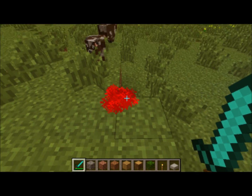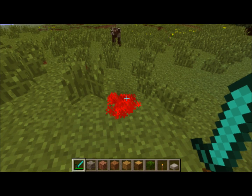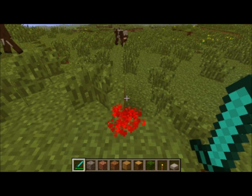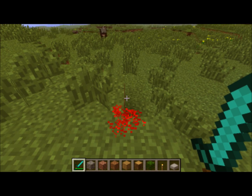So you can see now the blood doesn't just float away — it's actually dropping to the ground and it's going to stay there for a little while and then slowly disappear, which I think is really, really cool.